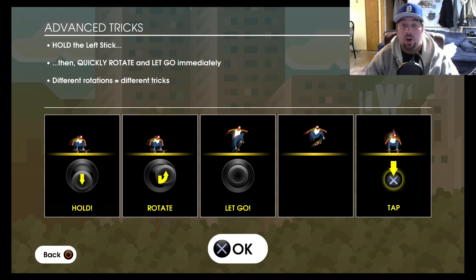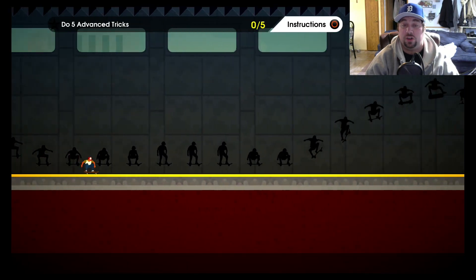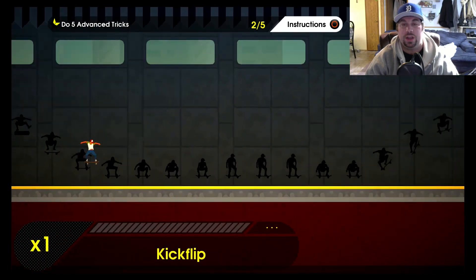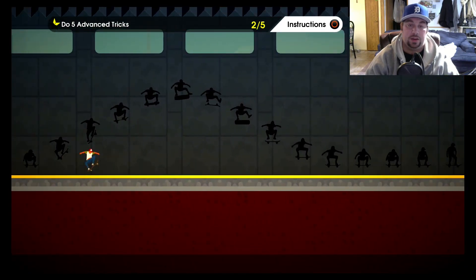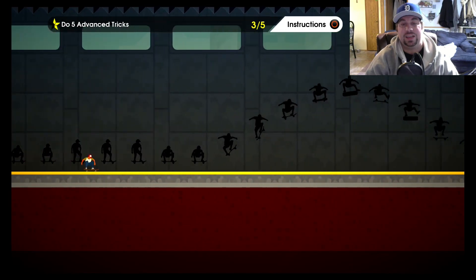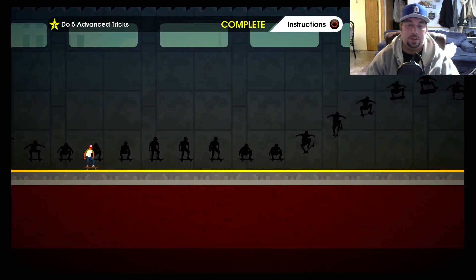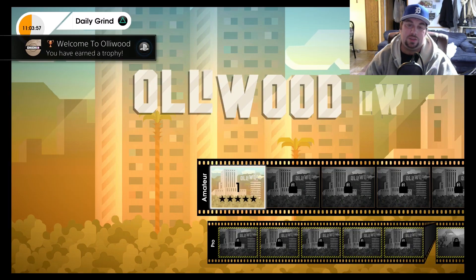Advanced tricks — hold the left stick, then quickly rotate and let go immediately. Different rotations equal different tricks. So if I just kind of rotate my left stick upwards I'll do a better trick or a different trick — that'll give me more points. Hard flip, front side shove it — we got to land it. As long as we don't have to land it all the way perfectly, we can do a sloppy. Got it — five done. Welcome to Hollywood, you've got the basics down.